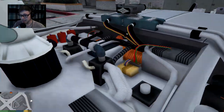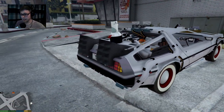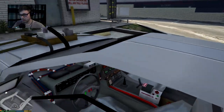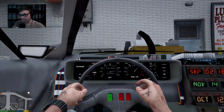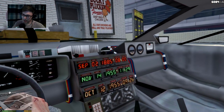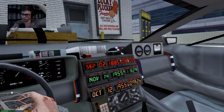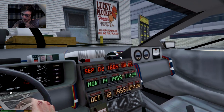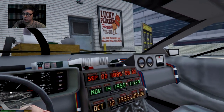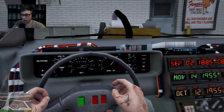Look inside — you can see all the buttons and stuff. I'll get inside and get a close-up of that. Yeah, I was just like, goddamn. You can see all the little gauges, the time display. Apparently we're going to September — wow, that's quite the year, Jesus Christ. Look at the year we're going from and to!